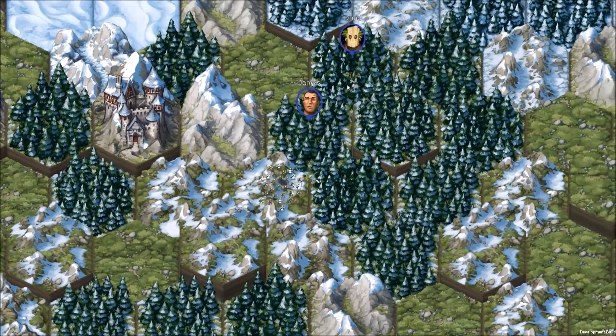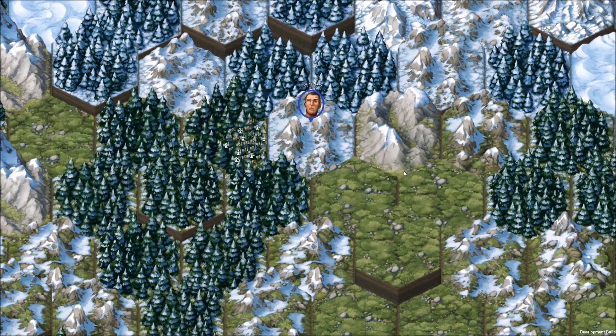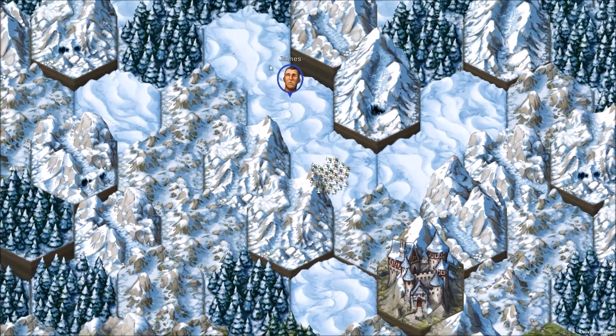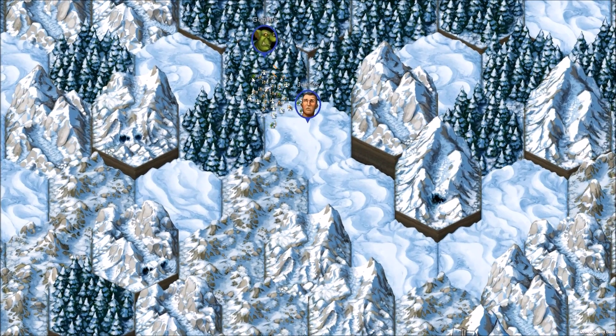I appreciate when they show up already in blue cloaks — that's very helpful. There's a town up here. There's only two buttons in the game — there's one button actually in the game: click, and that's it. I think there's goblins in the middle of me — how'd that happen?